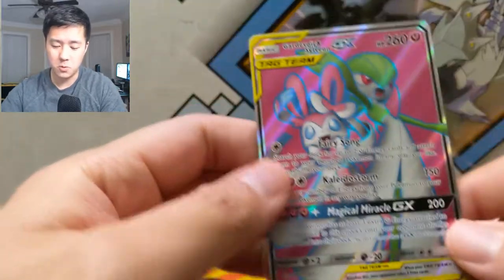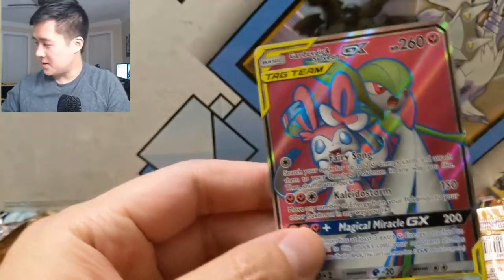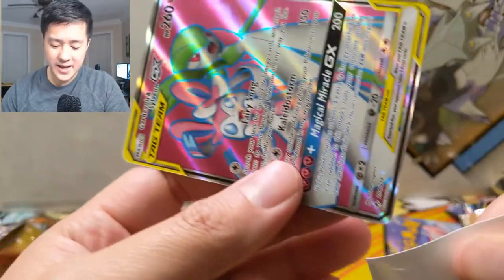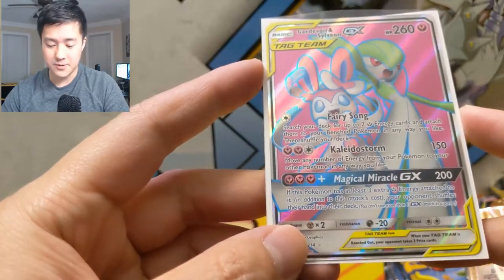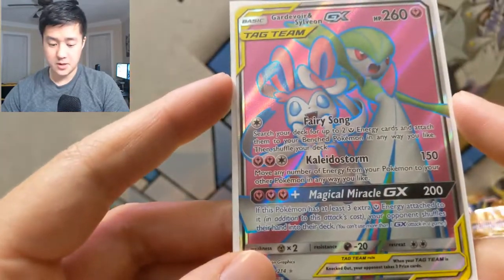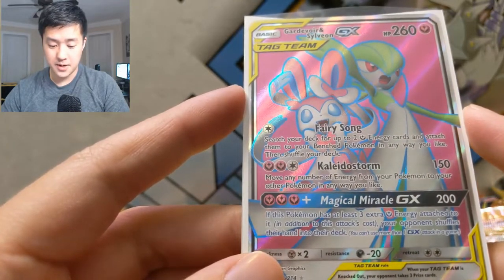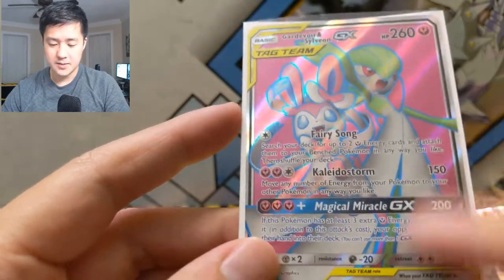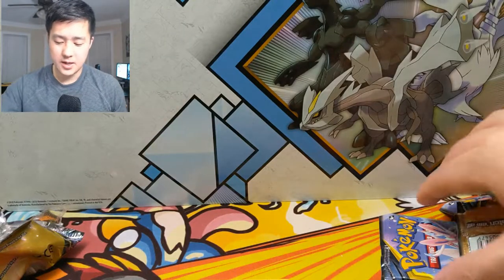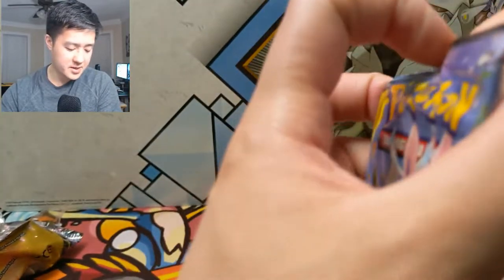We have a Veteran reverse, and then — oh okay, this is one I really wanted! We got the Gardevoir and Sylveon tag team — so we did break our negative streak! We usually get like one hit per box, and we still have one more pack so we could hit a very good ratio. Fairy Song: search your deck for up to two fairy energy and attach them to your bench Pokemon. Kaleidostorm: move any number of energy. The attacks feel a bit awkward, but the art itself is really cool. I like the full art — the colors make the card pop. Really happy with that; I'm a big fan of both those Pokemon.